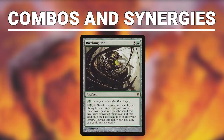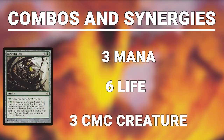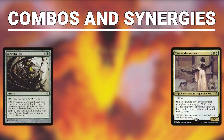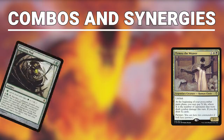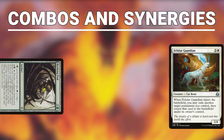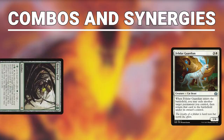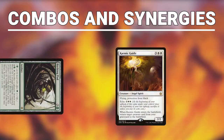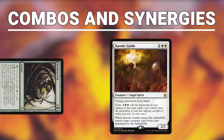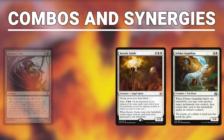The main combo leverages Birthing Pod, which will pod to greater and greater creatures to enact an infinite combo. You need 3 mana, 6 life, Birthing Pod, and a 3 CMC creature to start — interestingly, Tymna the Weaver is 3 CMC. Activate Birthing Pod, sacrificing your creature, and fetch up Felidar Guardian onto the battlefield. Felidar triggers, flickering Birthing Pod back onto the battlefield untapped. Activate Birthing Pod again, sacrificing Felidar Guardian, and fetch up Karmic Guide onto the battlefield. Karmic enters and returns Felidar Guardian back from the graveyard. Felidar triggers again, and you flicker Birthing Pod again.